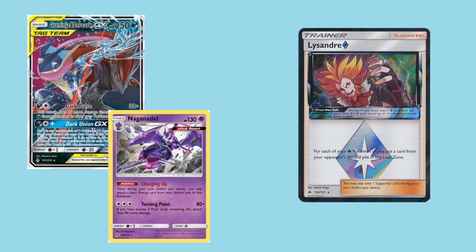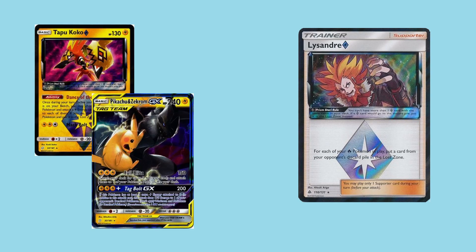Moving on from Greninja Zoroark, another deck this could potentially be useful against is Pikachu and Zekrom Tag Team, which utilizes Tapu Koko Prism Star in order to accelerate energy off the board. Typically, PikaROM players try to get the energy accelerated within the first turn, but the possibility of discarding that first two energy could possibly save a late-game Tag Bolt from occurring. And Tag Bolt is essentially what the entire PikaROM deck is built around, so being able to stop that GX attack from occurring is massive in this matchup.